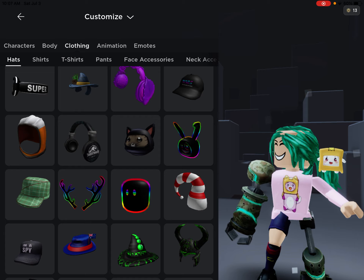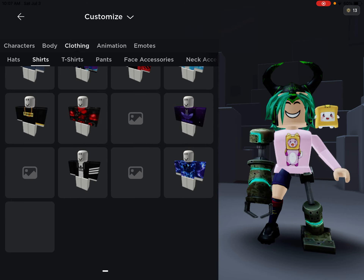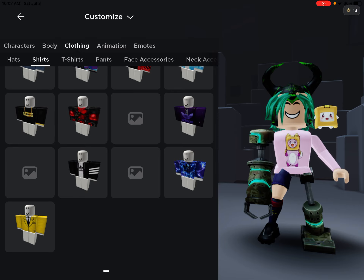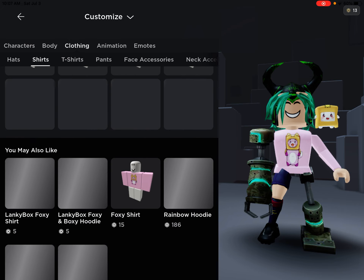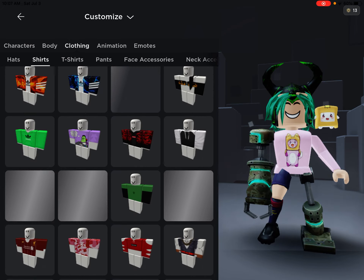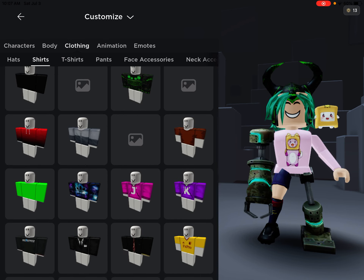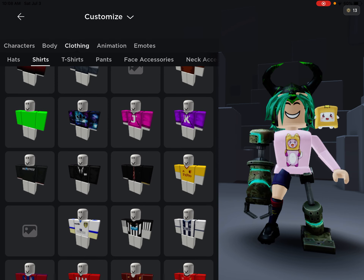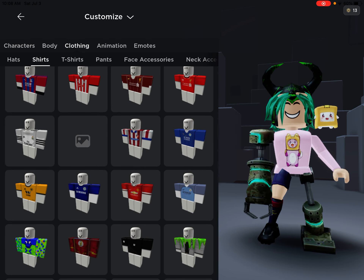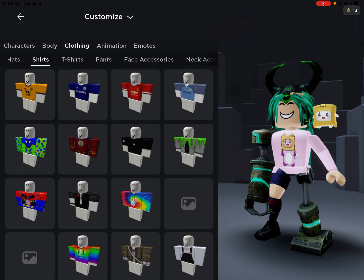Now we gotta go with shirts. I have a lot of shirts, so we can't randomize that many. We're gonna go up to where the 'K' is — actually up to this rainbow Adidas shirt — so that's our range.